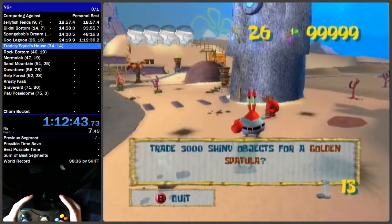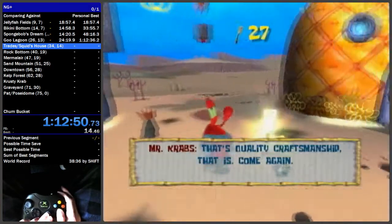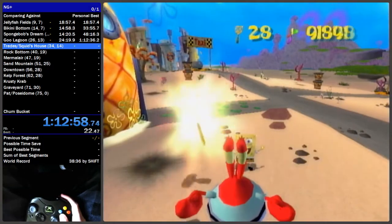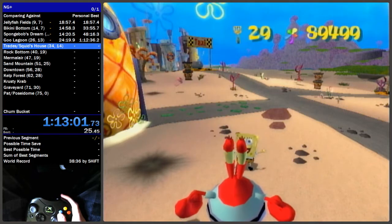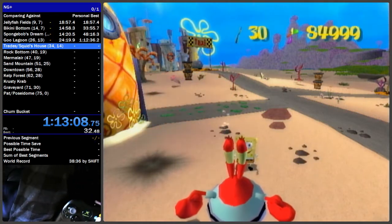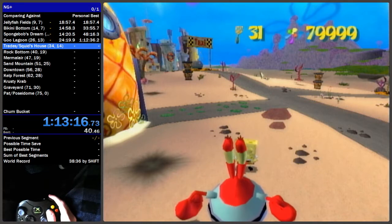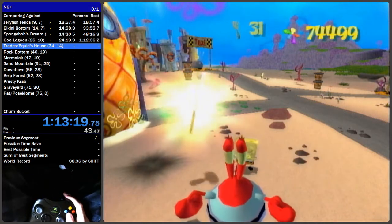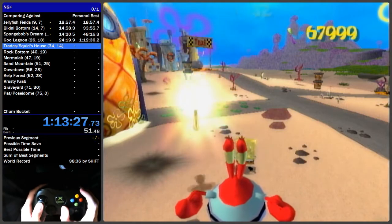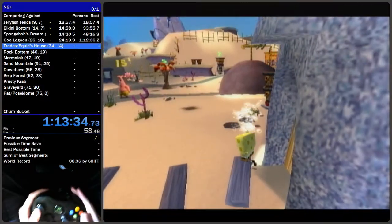We're going to work to the top of the pineapple and trade for seven spatulas from Mr. Krabs. The reason we're doing seven is because we're leaving the eighth crab spatula for when we do the Crusty Crab — there's an animation skip we can do if we trade for a crab spatula while grabbing the Crusty Crab spatula. Buy spatulas from Mr. Krabs here until you have 33 total.